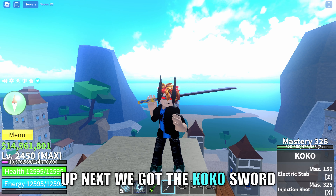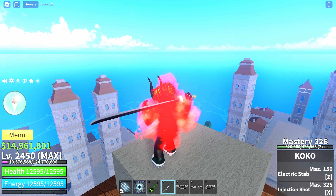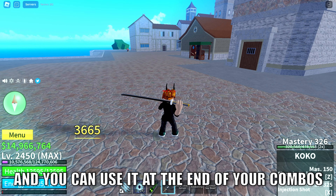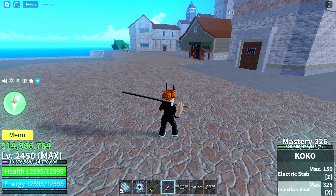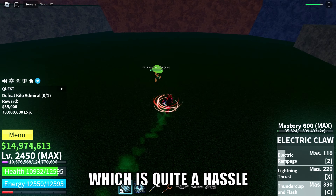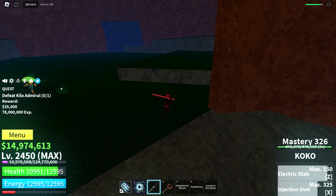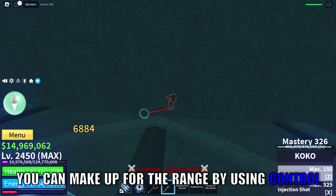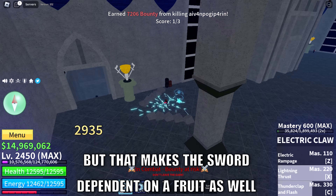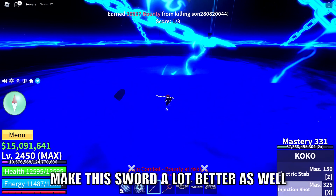Up next we have the Koko Sword, and this one also deserves a buff. The second skill is very useful and you can use it at the end of your combos, but the first skill has a short range for a dash skill, which is quite a hassle. This is like Shisu but with shorter range and higher knockback. You can make up for the range by using a control fruit, but that makes the sword dependent on a fruit as well. A range buff could possibly make this sword a lot better.